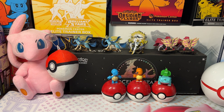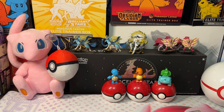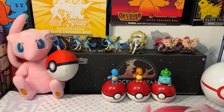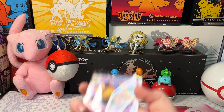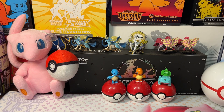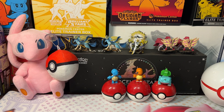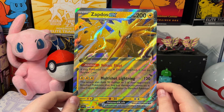We got some cool cards. Let's take a look at all our hits: the Zapdos EX Special Illustration Rare, the Zapdos EX promo card, the Electabuzz Cosmicolor promo, the Alakazam EX promo card, the Kadabra Cosmicolor promo, an Abra Cosmicolor promo, and our Zapdos EX jumbo card. Pretty awesome!